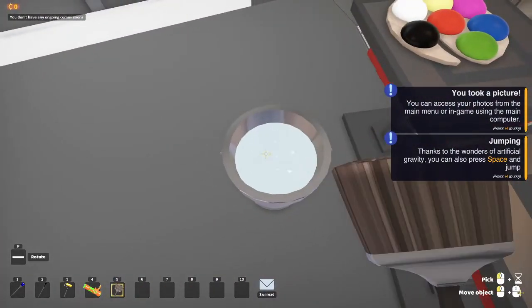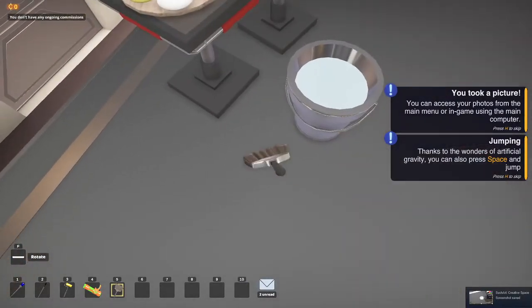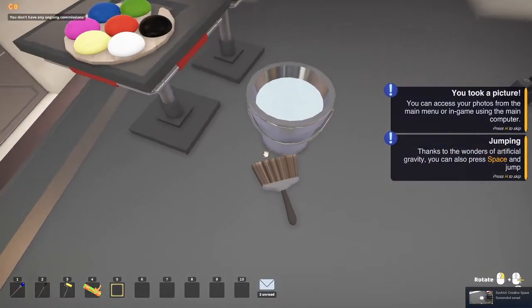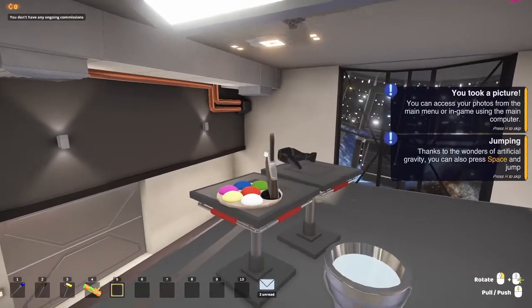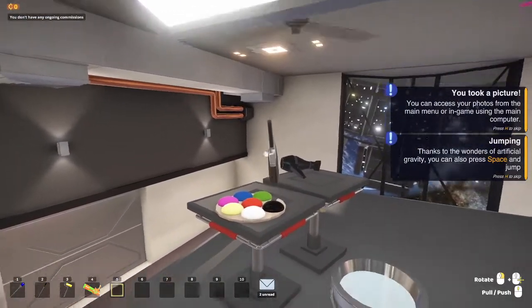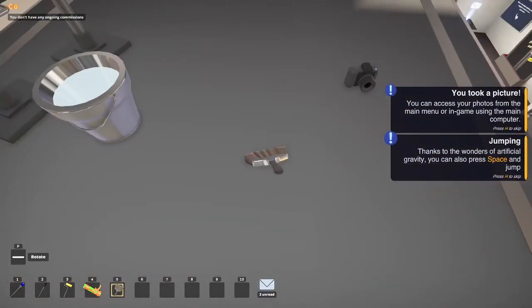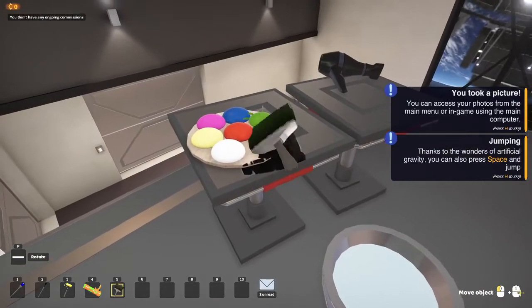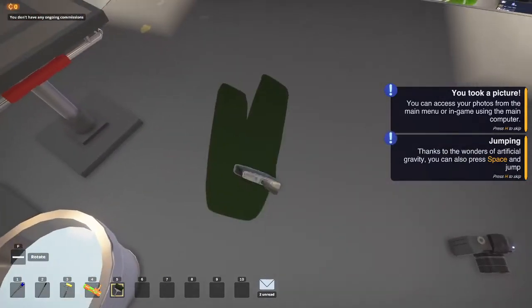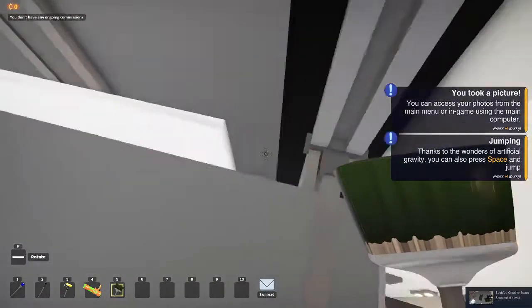Next you're gonna want to go up here and click — why not. Now you're gonna want to take a brush, dip it in the water, and now you want to be very precise on this. Drop the brush, dip it in the black paint, place it on the floor, pick it up — make sure it doesn't work, because it's not supposed to and it never wants to.